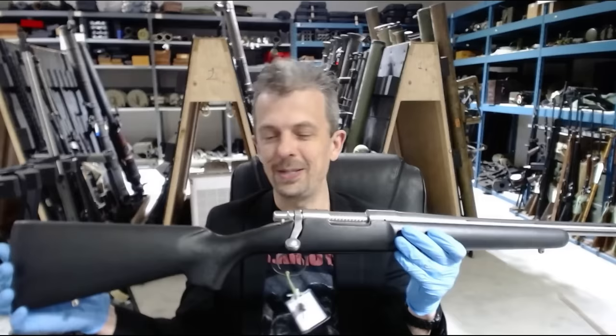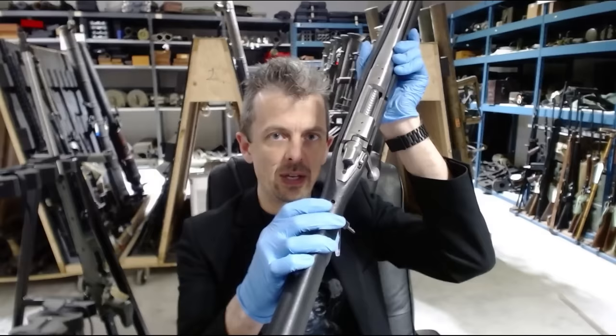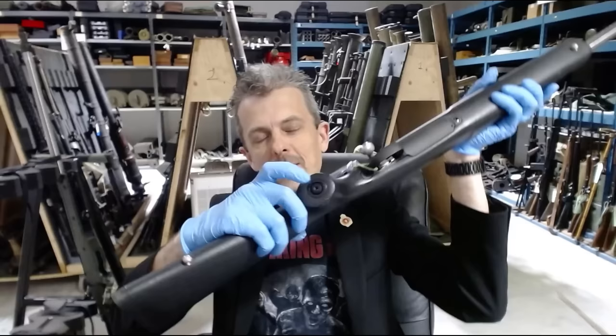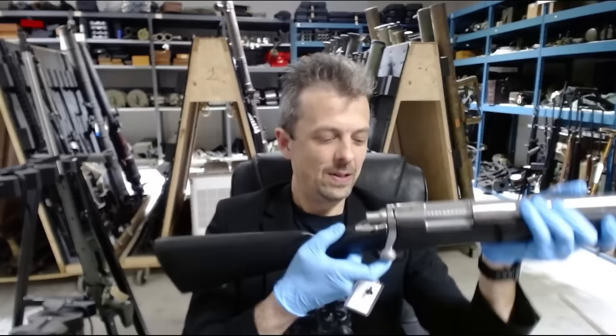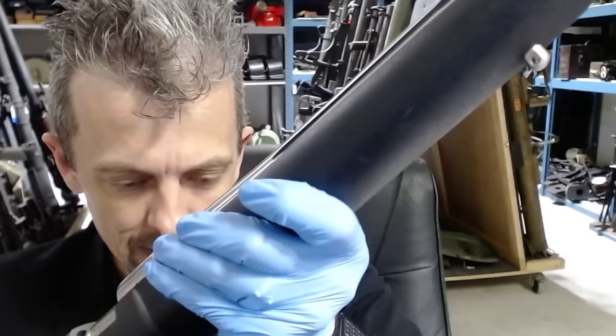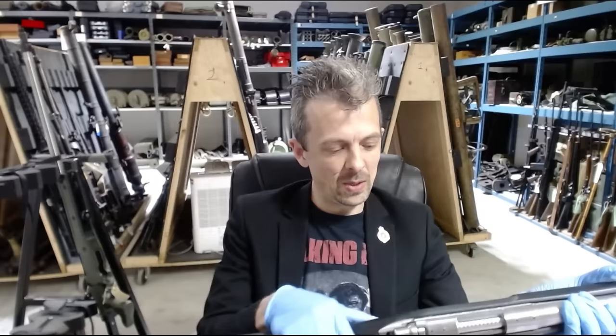This is the Remington 700 E-tronics and it has an electronic trigger. There's an LED in the stock to show you that you have battery power, and there's an on/off switch operated by a key in the semi-pistol grip. When that's on, it's a micro-switch in the trigger. It was brought to market in the early 2000s — didn't do very well, but not for want of trying. Completely irrelevant to the game, because the game's version is a very conventional Remington 700 with a mechanical trigger. Clearly.